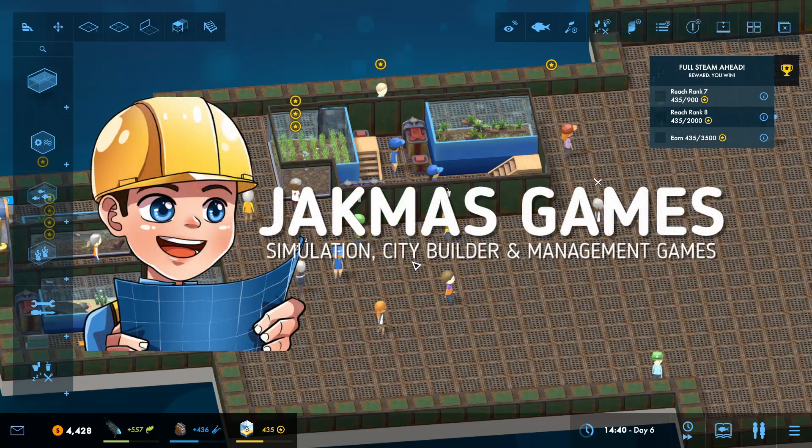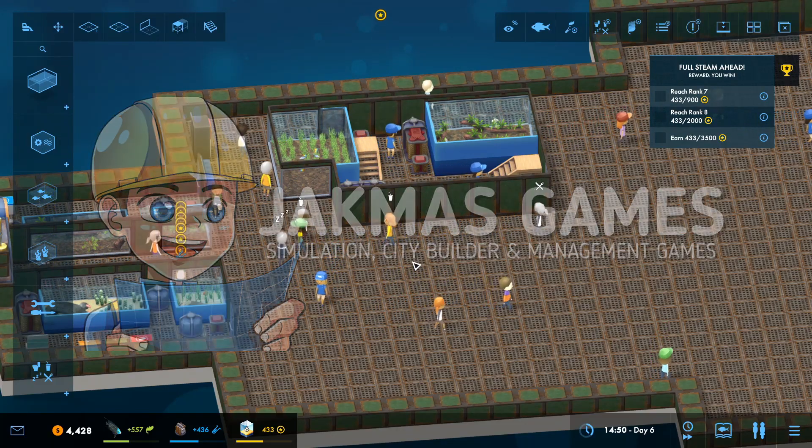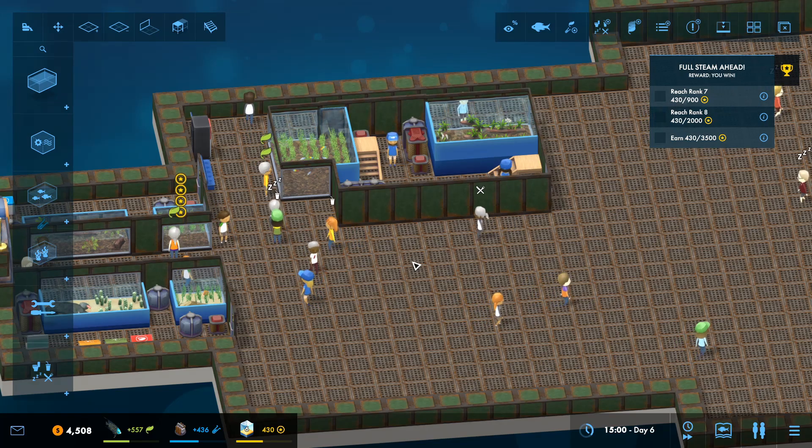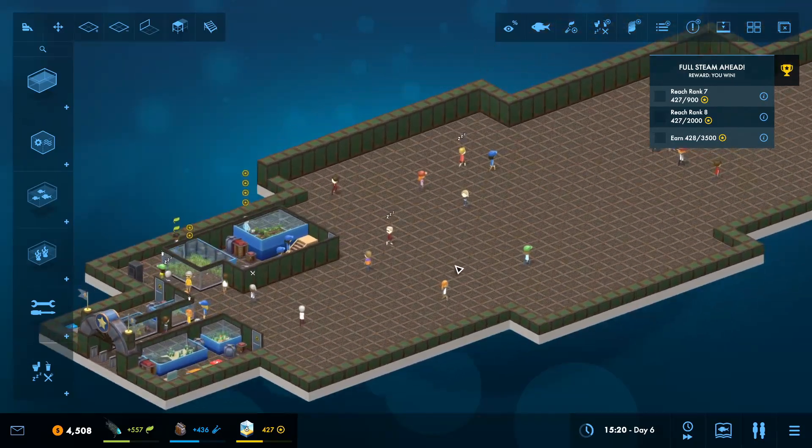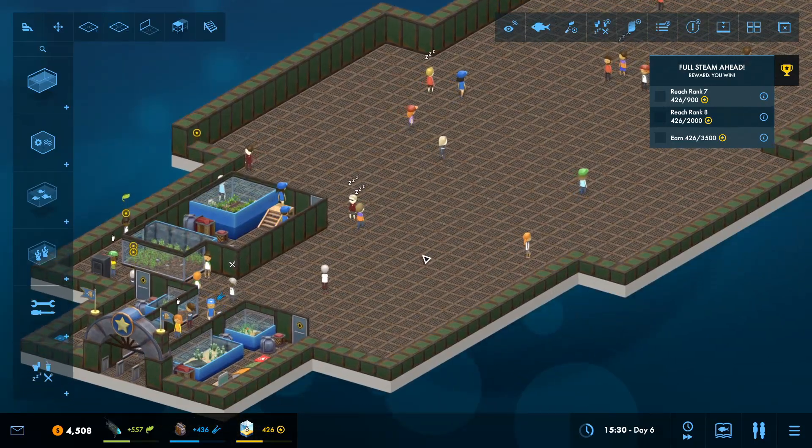How's it going guys? I'm Jack and welcome back to Mega Aquarium. This is Freshwater Frenzy, the campaign mode. We're just playing through it. This is the third level called Borrachi. We're on a steamboat and we have to convert it into an aquarium.